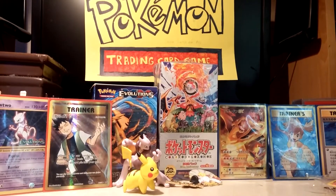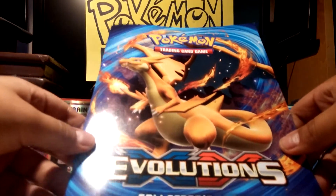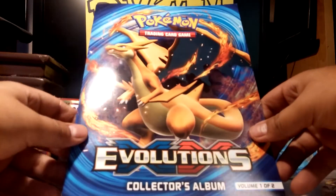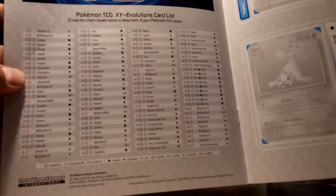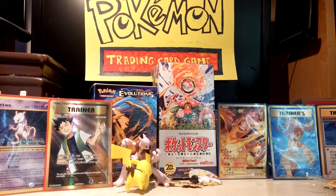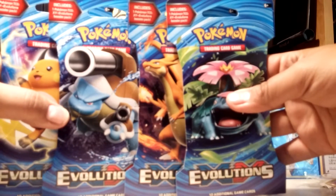They also gave us a binder book — you can see it has little slots for your cards, and it has a checklist so you can keep track of all the ones you collect. Pretty cool.